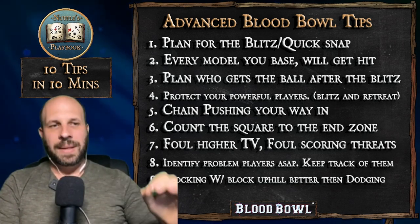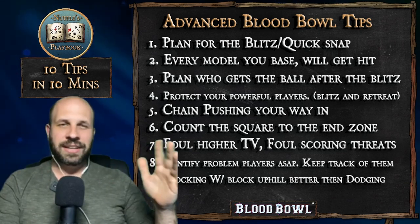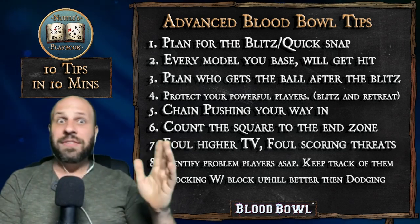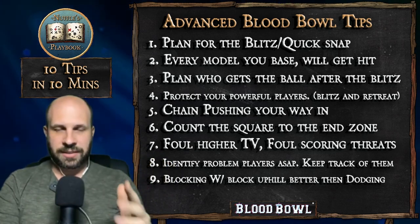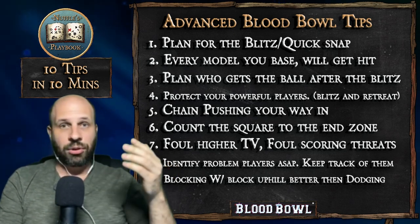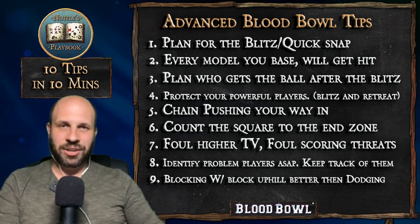Tip 9: Blocking uphill with block is often better than dodging on a 3+. On a 3+ dodge you're looking at roughly a 33% success chance. The odds are slightly better that with a block skill you get any result other than double skulls — about 34-35% of the time. So if you have a strength-3 block piece versus a strength-5 no-skills big guy and you're thinking about dodging away, it's more advantageous to take the two-die uphill block. There's roughly a 25% chance you roll both-down or double-pow and knock down that big guy — about the same chance you knock yourself down. So it's actually the better move.